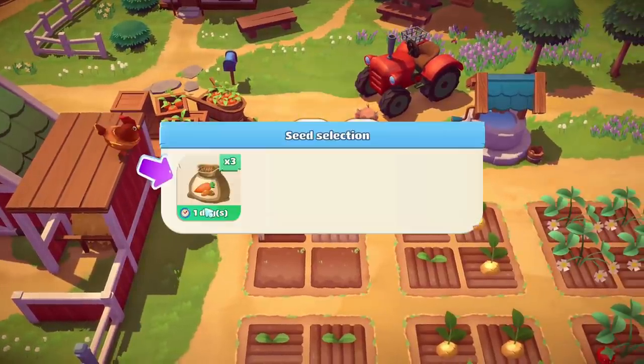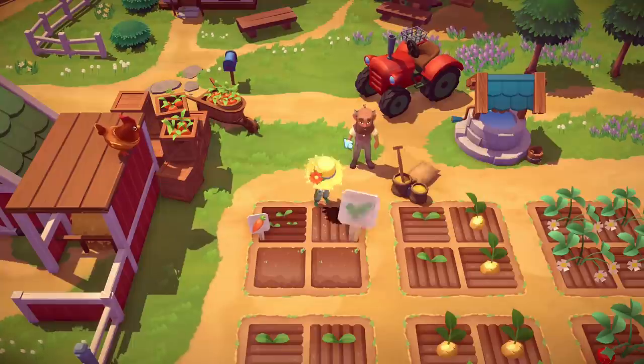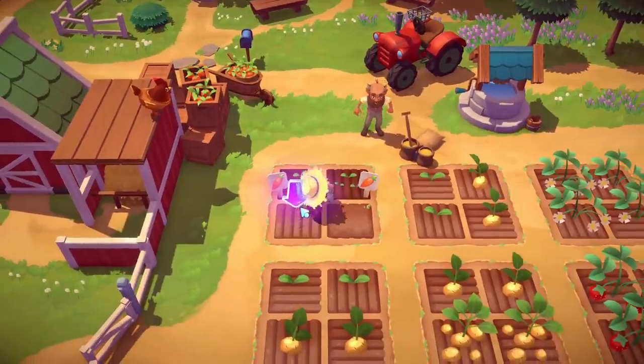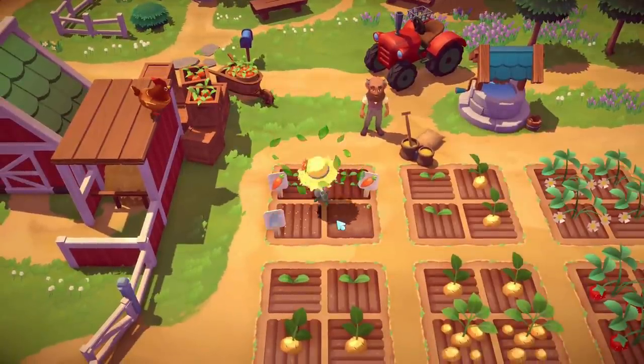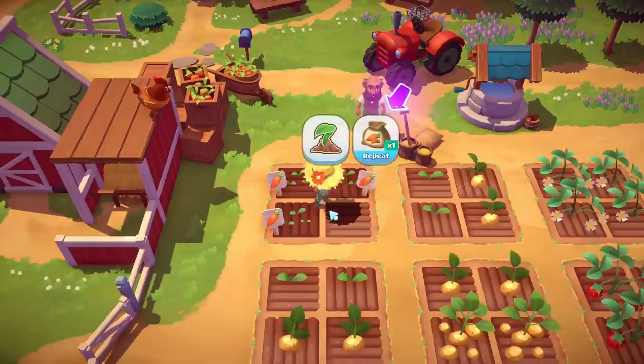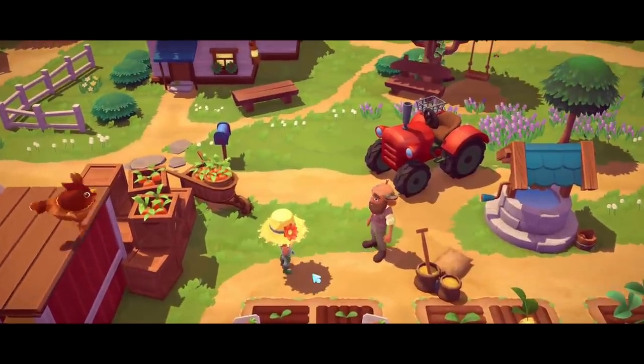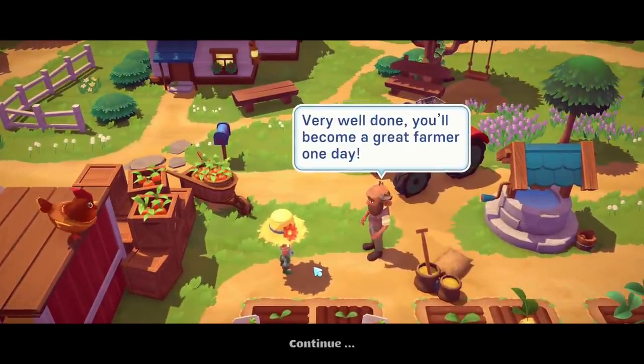That's pretty fast. You can either select the seed or repeat the seed you had before, so you don't have to select it every time. It waters automatically, so that's pretty straightforward. I don't know if we're gonna get better tools later in the game where you can plant more than one crop at a time.